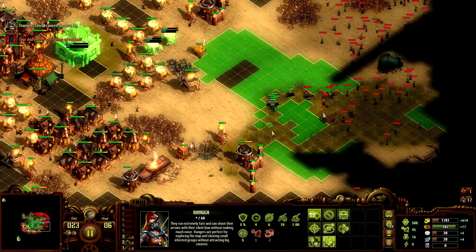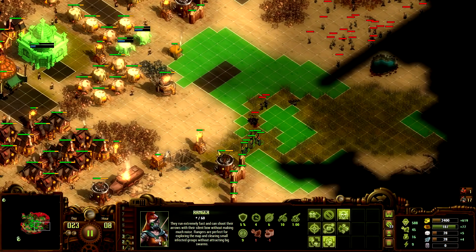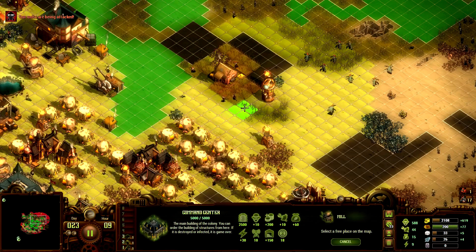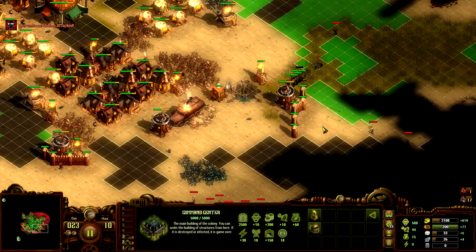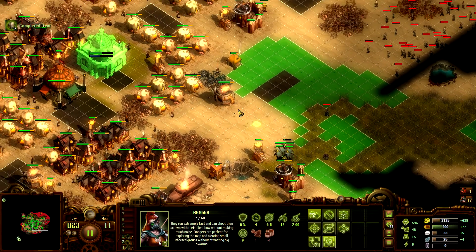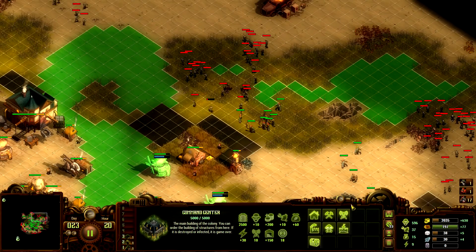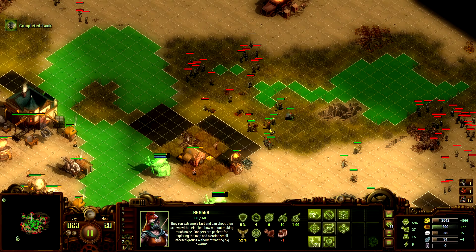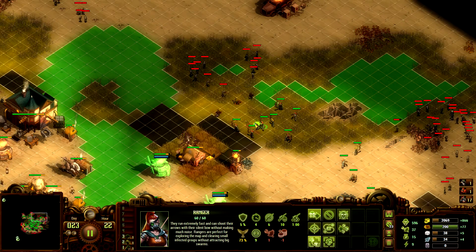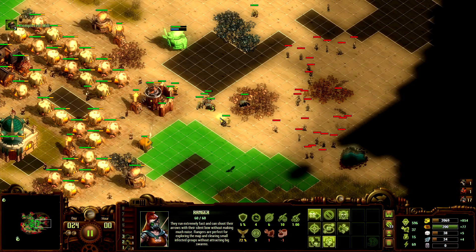A harpy here — okay, that's a really strange location for a harpy, directly to my east. When you have units grouped up like that it's really hard to expand. The easier way to do it would be from this choke over here and we're going to do exactly that. Looks like we can get one farm here — not yet but soon. I lost a couple of rangers; I wasn't really focused enough.